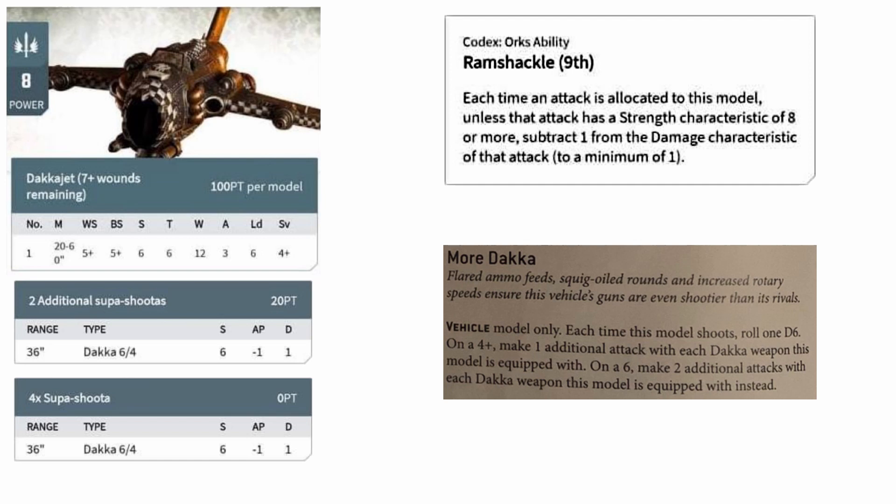And then alongside that, one of the new custom jobs in the new codex — More Dakka — is absolutely fantastic for the Dakkajet. More Dakka allows you to roll a D6 whenever you shoot, and on a 4+, each Dakka weapon on the model gains plus 1 shot, and if you roll a 6 on that D6 it gains 2. That is a potential of 12 extra shots on top of the 36 you will already be getting, massively increasing the already enormous number of shots your Dakkajet can put downrange.